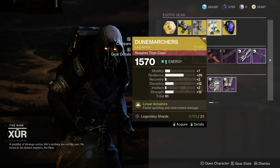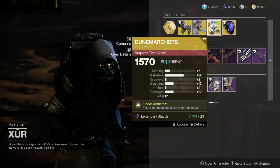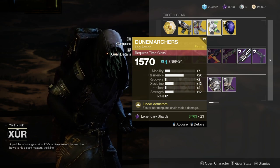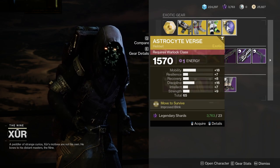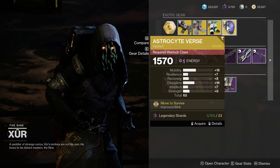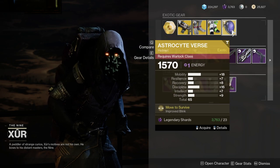Dune Marchers with 26 resilience — Jesus Christ. If this had a little bit higher recovery, I would actually pick these up, but I already have a really good Dune Marchers anyway. And Astrocyte Verse with 40 mobility — I'm so sorry, Warlocks. That's terrible.